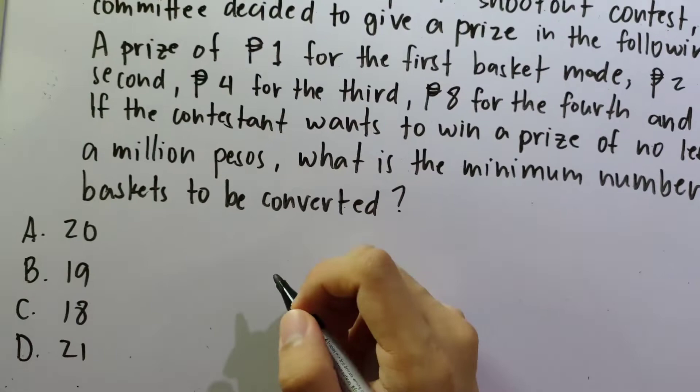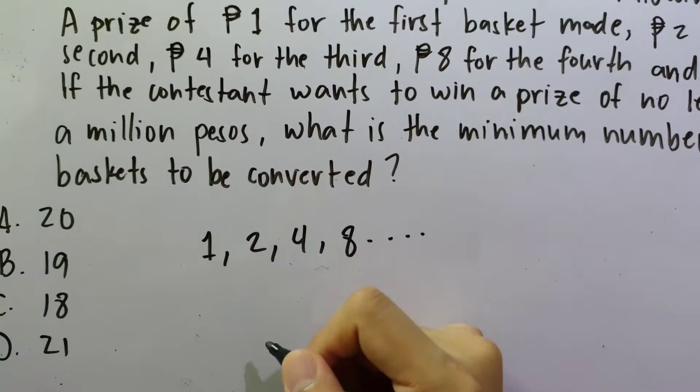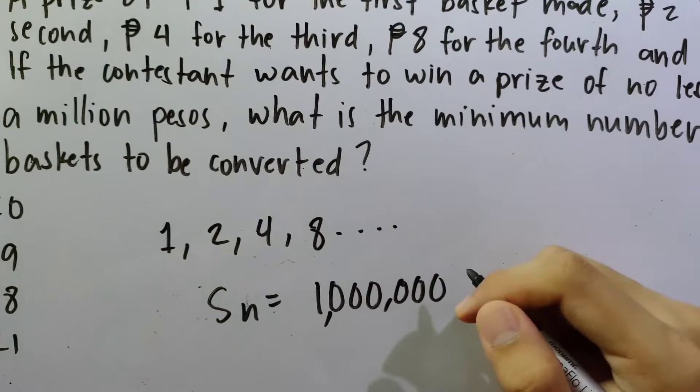So we have a geometric progression here, because every time the PBA player makes a shot, the prize is multiplied by 2 — from 1 peso to 2 pesos, 4 pesos, 8 pesos, and so on. The goal is to win at least 1 million pesos, so S_N must be equal to approximately 1 million pesos. What we're looking for is n — the minimum number of baskets to be converted.